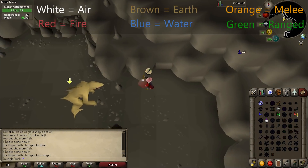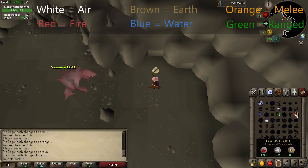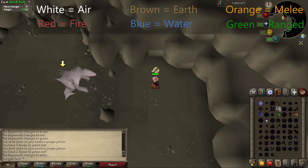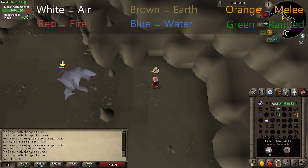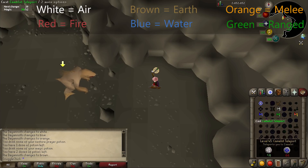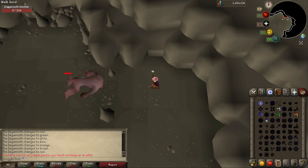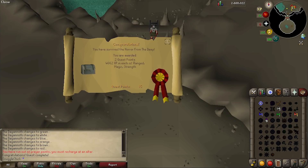It can be hard to tell what color she is, but check the chat box for the message that tells you about her color changes and then update your spell to match her weakness. You can see you shouldn't attack her when she's orange since orange means attack with melee. When she changes to red that means fire spells, so you'll actually start to get some hits on her. Keep updating your spells to match her color and hang out when she's orange or green. After a while, hopefully you'll defeat her, and the moment you do you are transported out of the dungeon and the quest is completed.